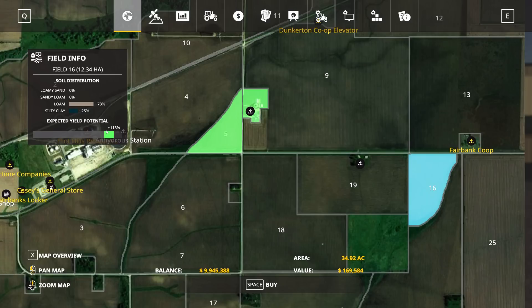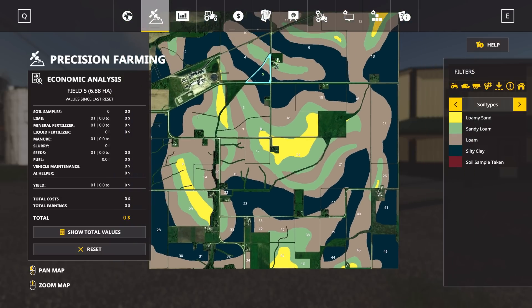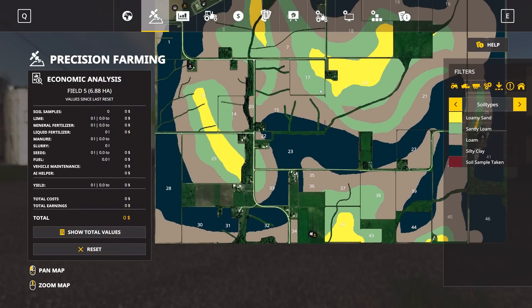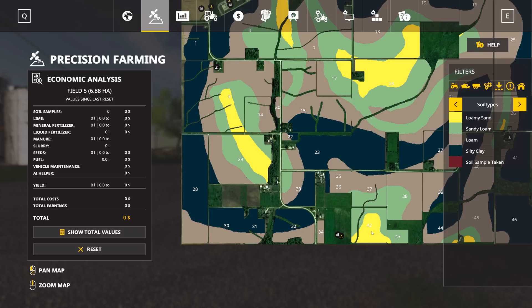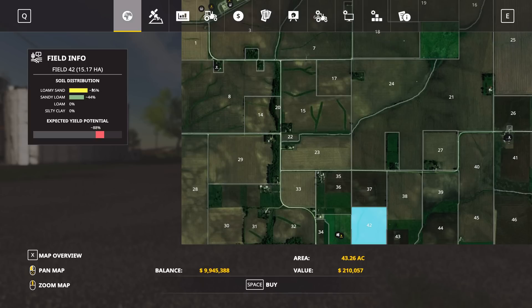Jumping back into the Precision Farming tab, I've gone ahead and uncovered all the fields on the map to demonstrate where we've got poorer soil and what that effect might be on overall yield. Looking at field 29 or field 42, which have a high amount of lower-quality dirt — field 42 has more than half of it as poor soil and 44% as just average soil, giving a total yield potential of 88% of base game. That's a fairly significant hit to overall yields, and this is a really cool mechanic.